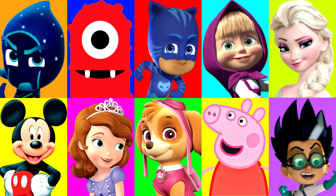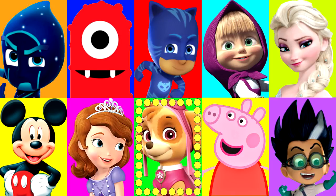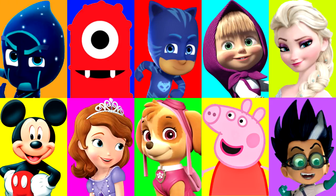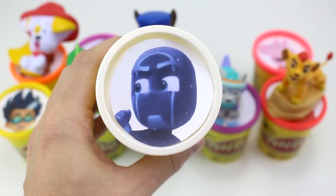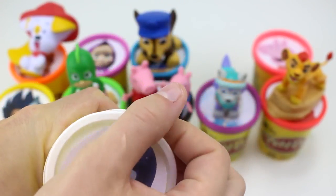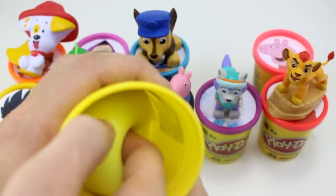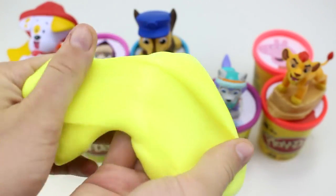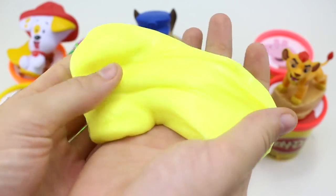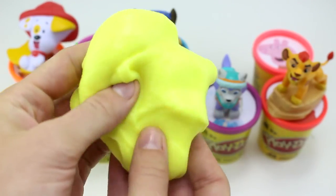Let's see which character it will land on next — look at how fast it goes. And stop. Oh no, you guys — it landed on Night Ninja, the evil villain from PJ Masks. We're about to get slimed! He has the white Play-Doh cup. Let's open it up and see what's inside. Oh no, I see some yellow sticky stuff — it's super cold and slimy. We just got slimed for the first time! If we get slimed one more time, then we lose the game against the evil villains.